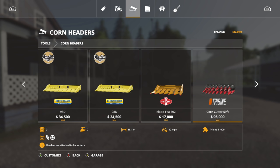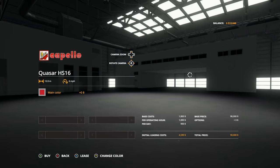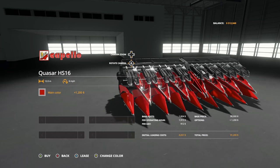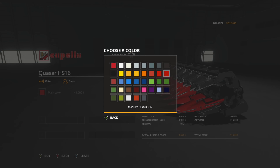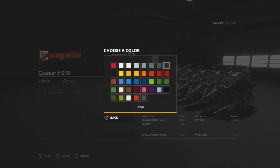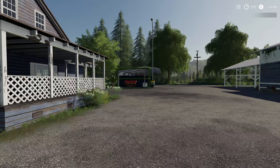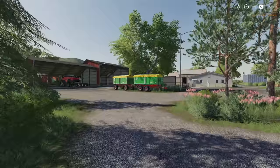We need a corn header — the biggest one we can find, not a combine header. The Capel Quasar looks like a fantastic header to pair with it. We've got the Massey, so that's Case color there. We could go with a bright red header or even a black header — oh, that would look good. But I think the Massey is going to win it over.